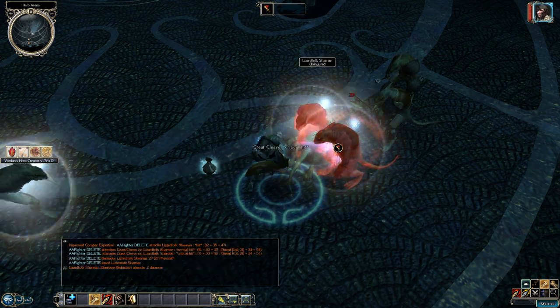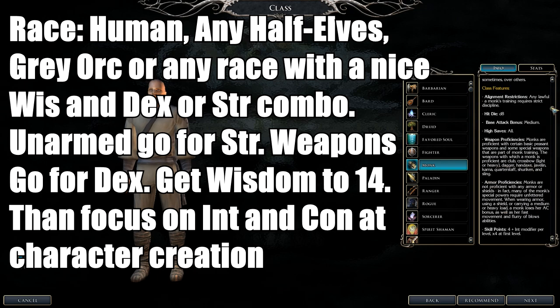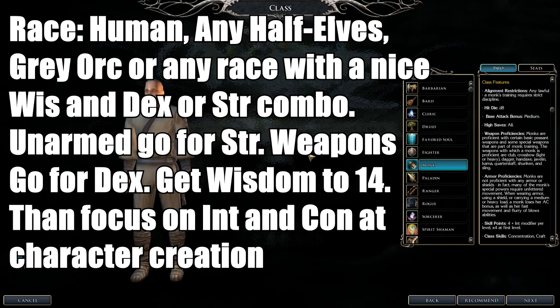Next up is the Monk class. Monks are frontline fighters who can only wear cloth — no armor. If they use any armor, they lose their special bonus AC and other benefits. Their weapon proficiencies are monk weapons, not just unarmed — they also use Kamas and other weapons. Wisdom factors into their Armor Class, so more Wisdom means more AC.